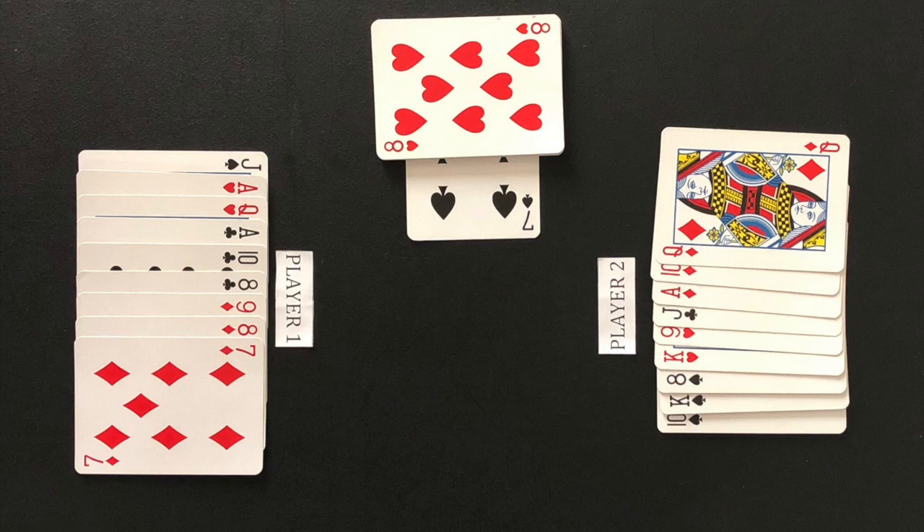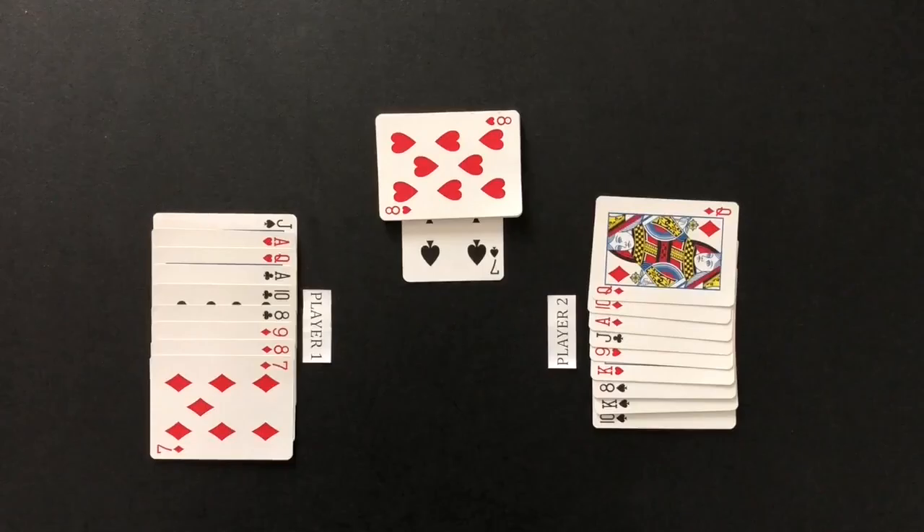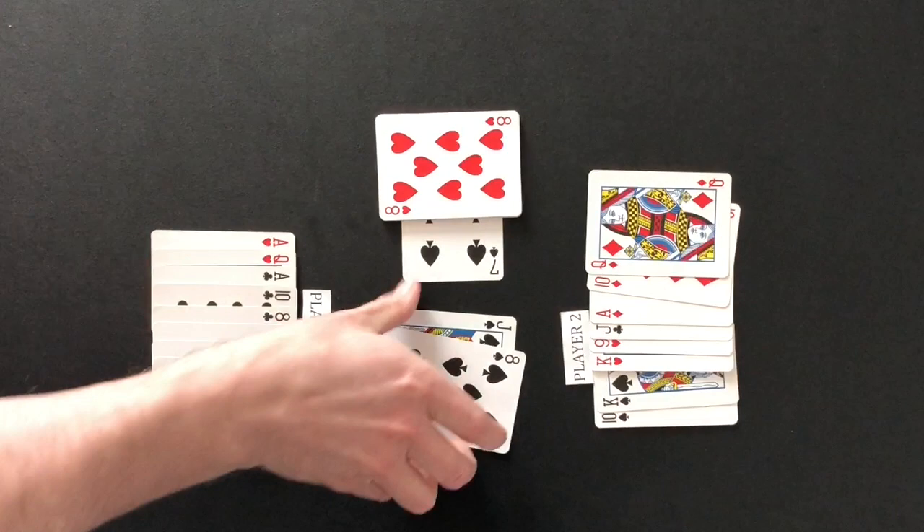Player two responds 'good' as player two's hand does not have a sequence. Player one, as the non-dealer, will lead the first trick. Player one plays the trump suited jack of spades. Player two follows suit by playing the eight of spades. Player one wins the trick with the highest ranking card.